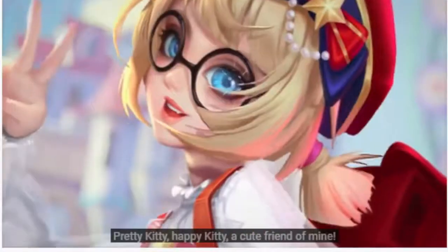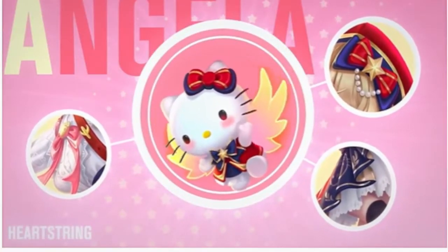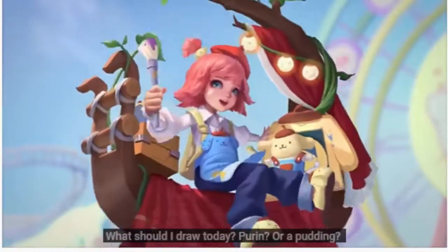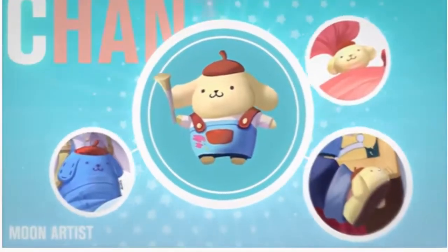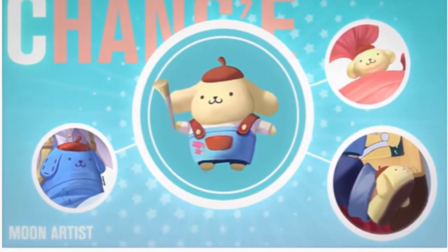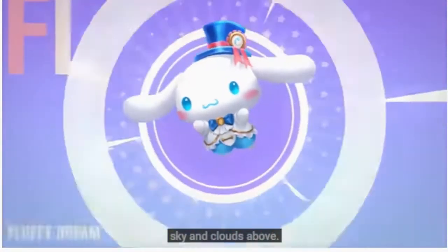Pretty kitty, happy kitty — a cute friend of mine. What should I draw today? A parrot or a pudding? Gleery and flowers below, sky and clouds above.